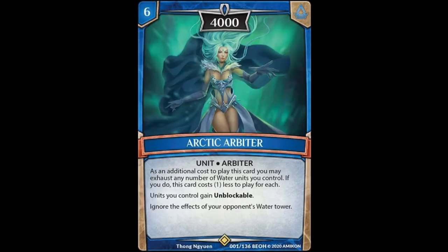Our next super rare is the arbiter for this element — Arctic Arbiter, 6-cost unit, 4,000 power. It has the same ability as all the other arbiters where you can tap water units to reduce its cost. Your units all gain unblockable, which is a pretty good effect. I still think the air one is a little better. It also says ignore the effects of your opponent's water tower — never a bad thing, though the water tower is probably one of the weaker ones. You're usually looking for fire or wind. All of these arbiter cards are worth a look to fit in the deck.